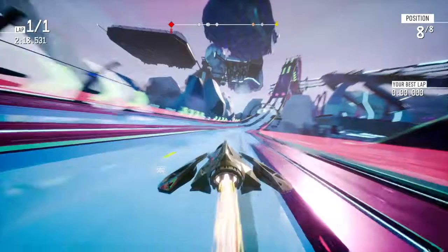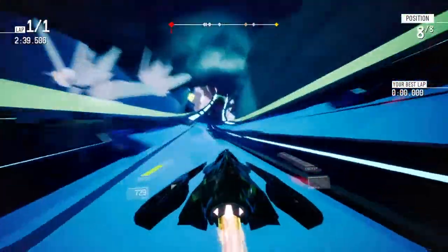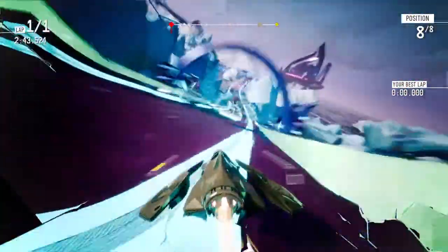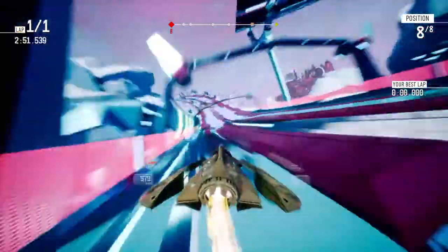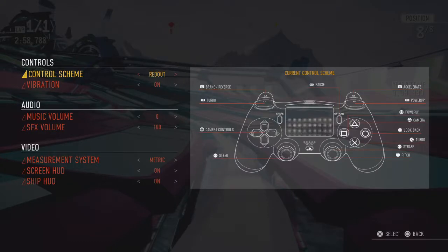I didn't really have a good look at the controls. R2 is accelerate, L2 reverse, so square or X would be handbrake — but square doesn't brake. What is the handbrake? Look back, turbo, strafe, pitch... there is no handbrake.